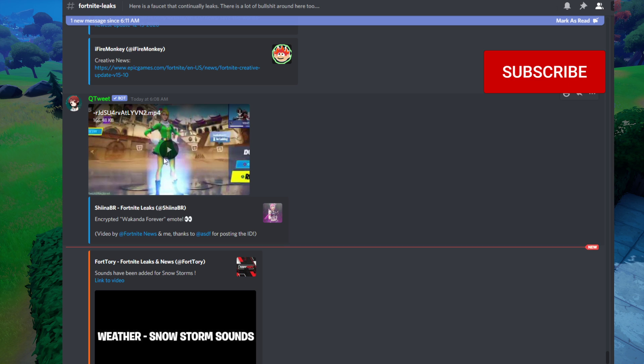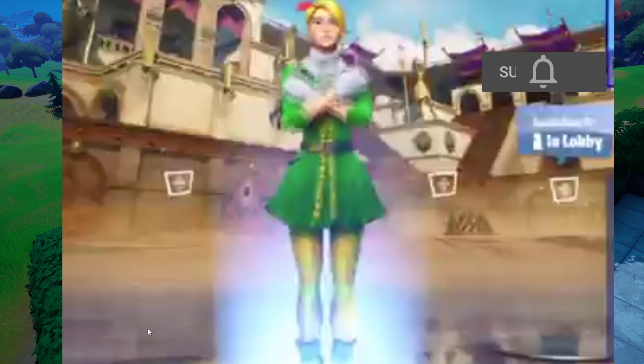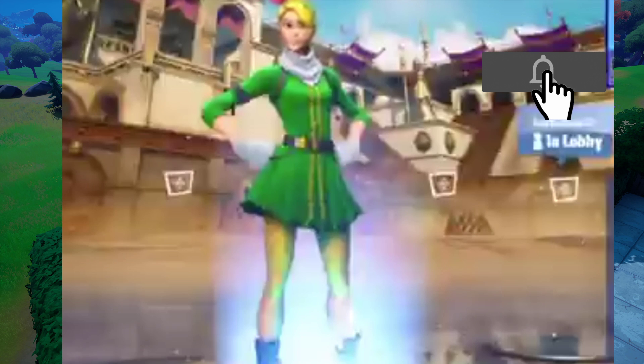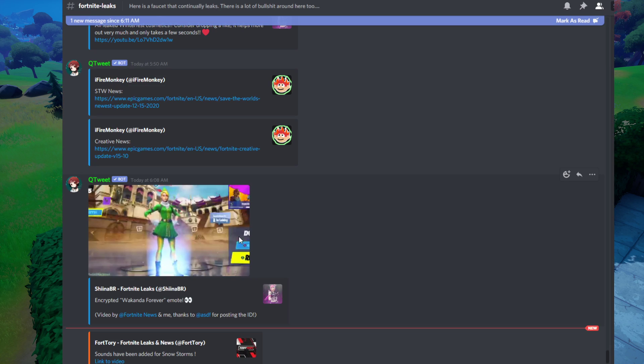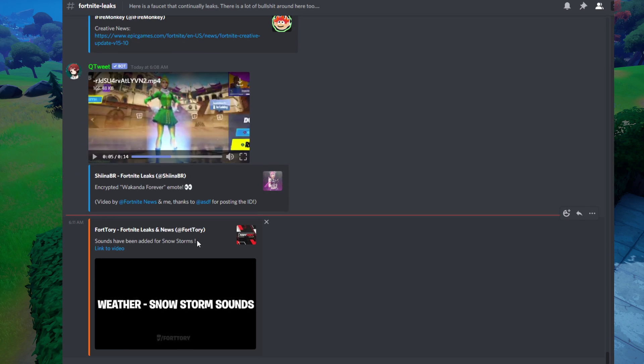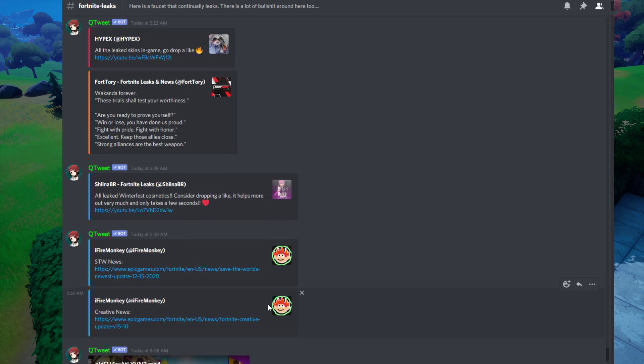Here is the new Wakanda Forever emote — it's in very low quality but you can still see the new emote. Sounds for snowstorms have also been added in, so I'm assuming snowstorms are going to be coming back and showing up randomly throughout the rest of the season or winter. I'll have the Save the World and Creative news articles linked in the description if you want to check those out.